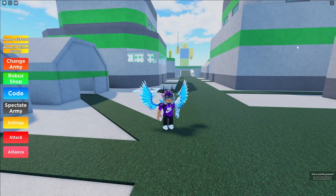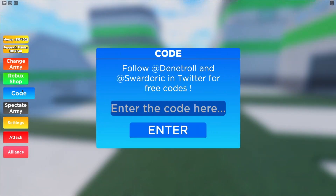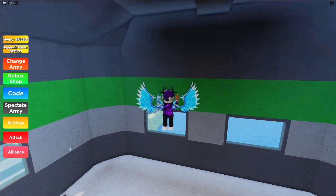If you don't know already, in Noob Army Tycoon, to claim codes you're going to want to go to the left and click on where it says 'code.' The code menu will come up. These codes are in no particular order, so let's just get into it now.